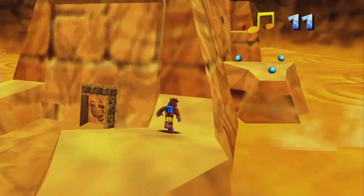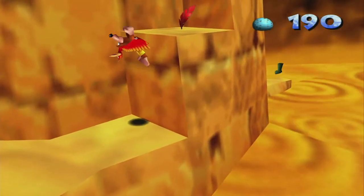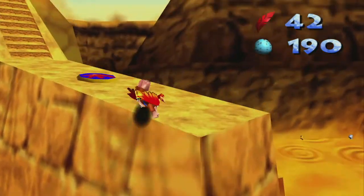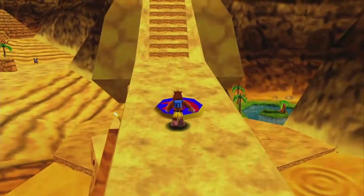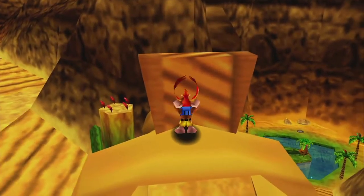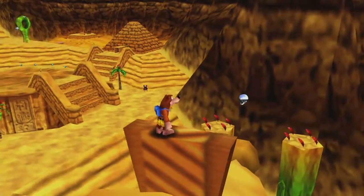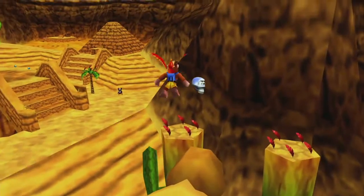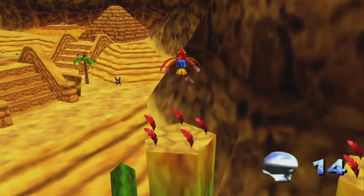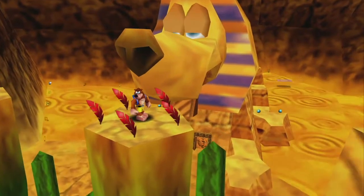And then we're going to climb up by jumping over here. Ignore the flight pad for now and instead go up here. We're going to get that mumbo token on the tip of his nose. Then jump to one of these cacti and we're going to unclog his nose.